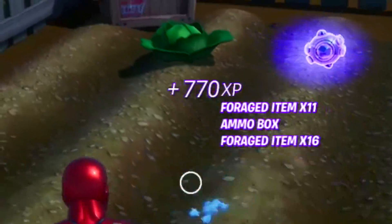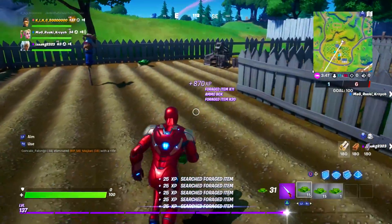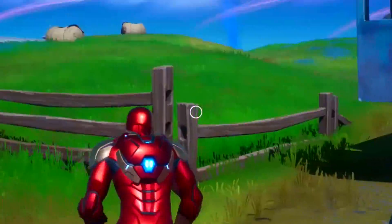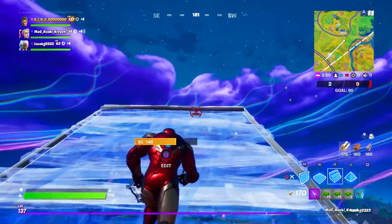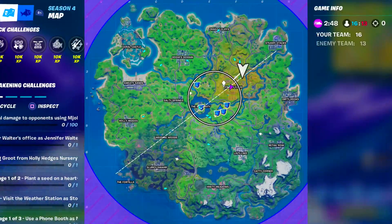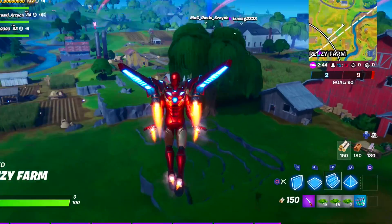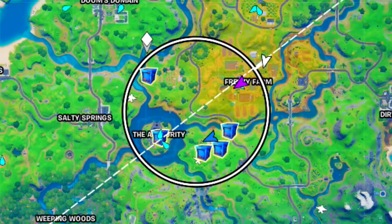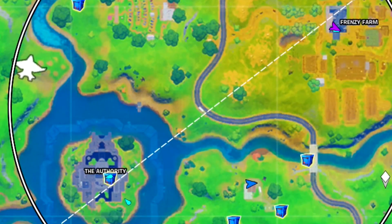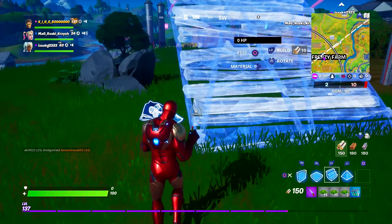We're already up to 720 XP and that's normal XP, not supercharged — with supercharged it'd be like 5,000 XP from that alone. Once you're done with one area, if you don't happen to be near the circle in Team Rumble, you can either glide to another location, eliminate yourself by building a ramp to spawn at the circle and pick up supply drops, or fly to another named location — Risky Reels is quite good since there are many chests in close proximity.